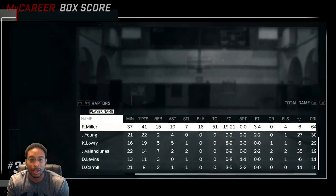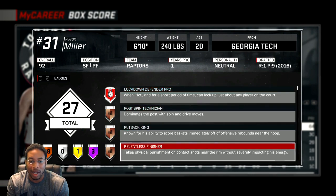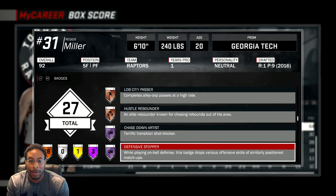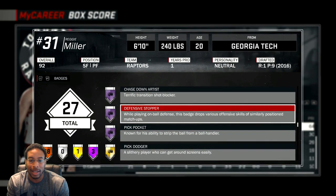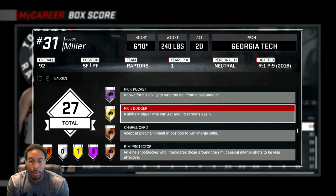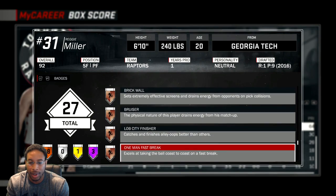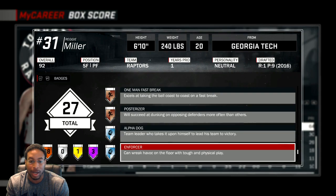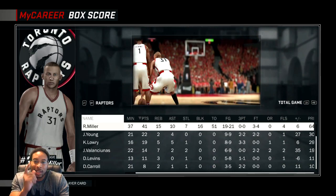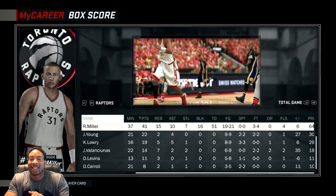Let me show you guys the badges I already have - I always do this. If you want me to do a tutorial on any of these badges, let me know: post technician, put back king, relentless finisher, catch and shoot, corner specialist, mid-range dead eye, ankle breaker, dimmer, lob city passer, hustle rebounder, chase down artist - I got this one at Hall of Fame - defensive stopper, pickpocket, pick dodger, charge card, rim protector, brick wall, bruiser, lob city finisher, one-man fast break, poster rising man, alpha dog, enforcer, microwave. Let me know if you guys want a tutorial on any of those, and as soon as I get this guy maxed out I'll do my last build on it. Hope you guys enjoyed - I'm out of here!